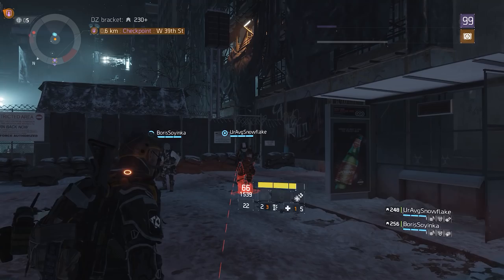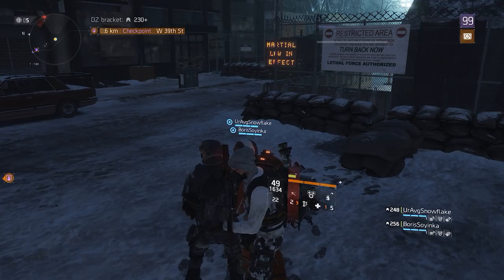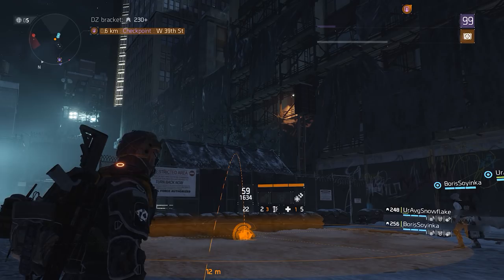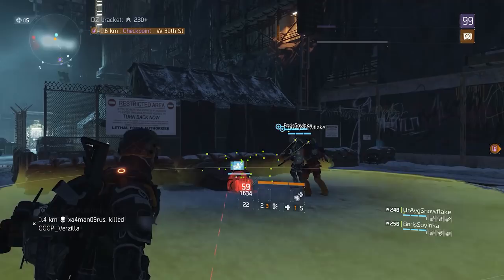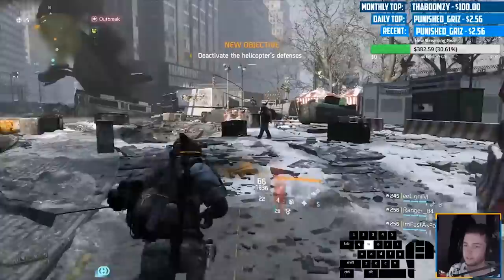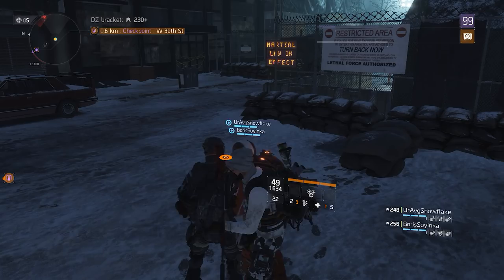Since patch 1.6 the game does not allow you to place a support station or turret underneath another agent, on top of another skill, or too close to walls. So when you double-tap and the space where the station would land is already occupied, it simply doesn't get put down. And if you throw it and in the meantime somebody or something occupies the landing spot mid-air — a player, skill object, or even an NPC — the skill gets put back in your pocket.